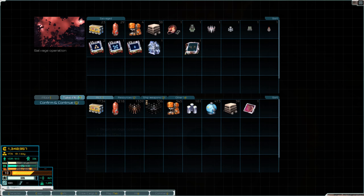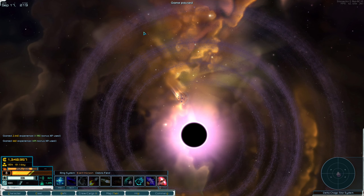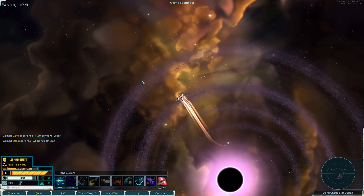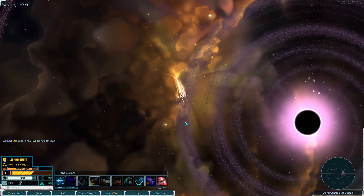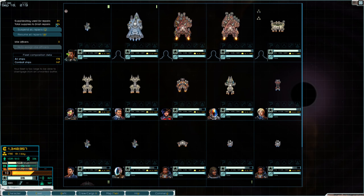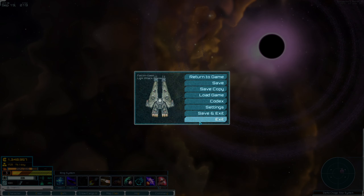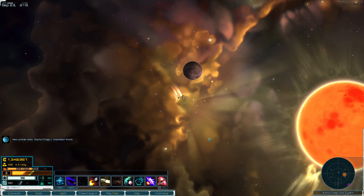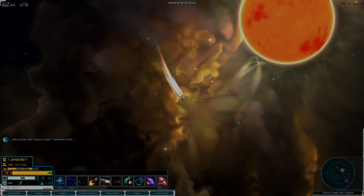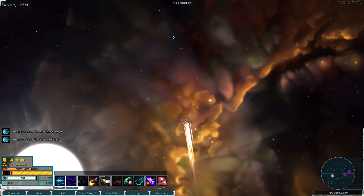We're going to get in here real fast, grab this — a Doom blueprint, and we already have one, but cool. We pause, hit our emergency burn button, and get out — that had to be costly. We chew through 94 supplies just for that grab. That's a pretty dangerous treat to pick up there.